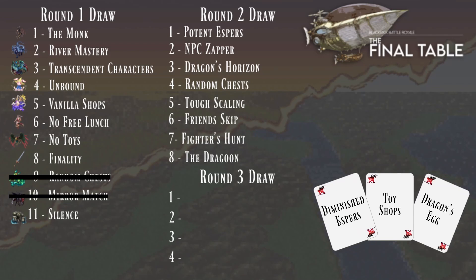Diminished Espers means Espers cast at 100 to 120% and cannot be cast again — they have limited magic power or magic spells that can be learned. Toy Shops means toys go back in the shops again. And Dragon's Egg means after we kill two of the dragons, we get an Experience Egg.